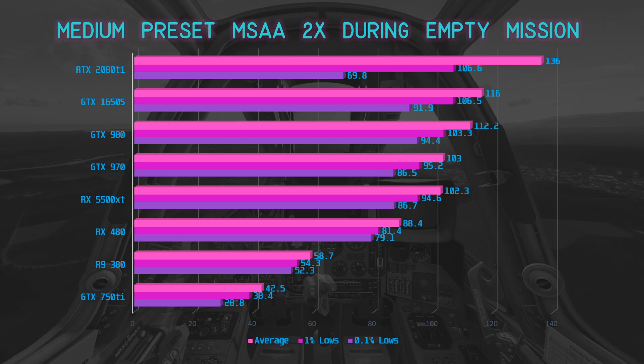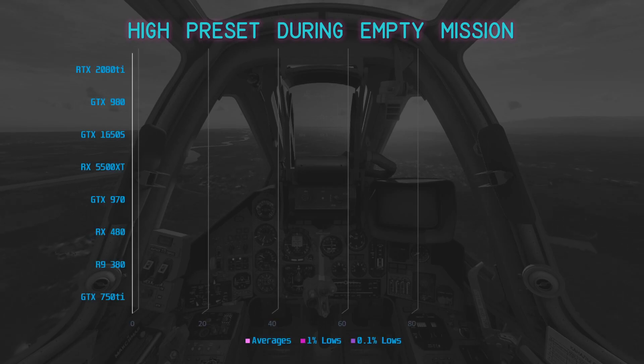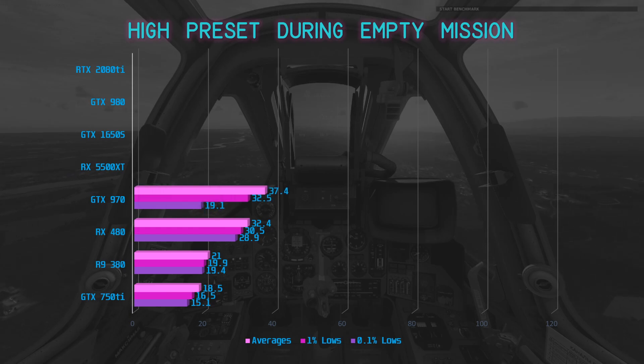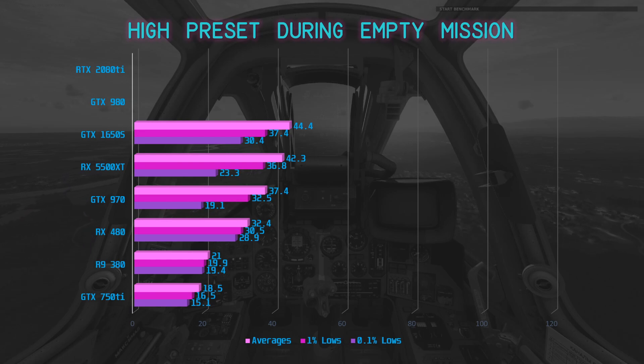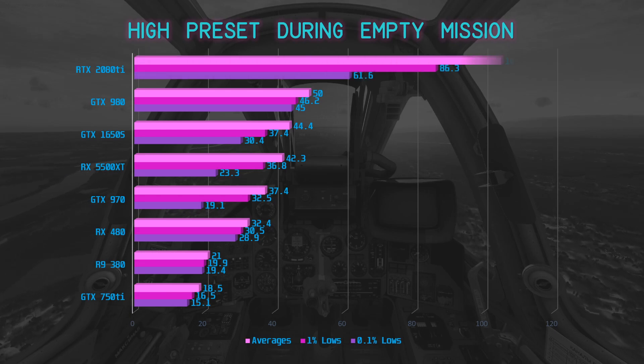The RTX 2080 Ti took only a 14 FPS hit versus the low preset, coming in at 136 FPS average. The empty mission high preset showed no appreciable change for the GTX 750 Ti, R9 380, RX 480, GTX 970, RX 5500 XT, and GTX 1650 Super over the complex mission benchmark. However, the GTX 980 again showed its potential at higher graphical settings with a 6.2% increase, reaching 50 FPS.